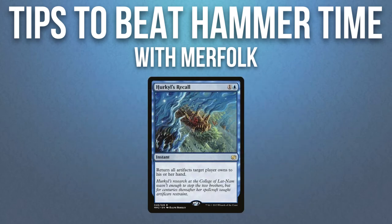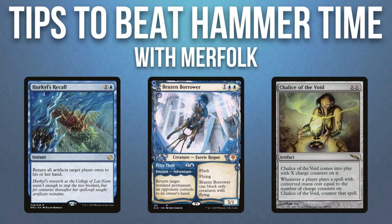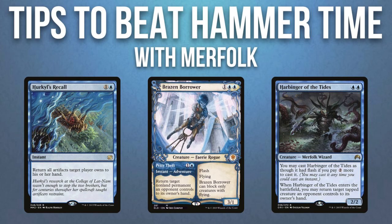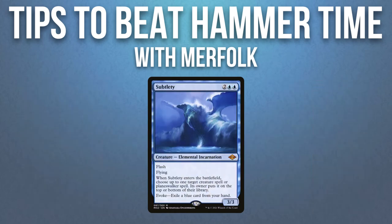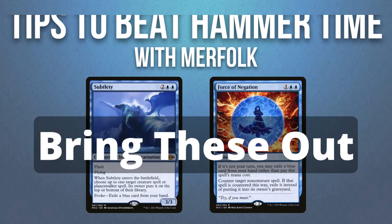When you sideboard, always bring in Hullbreacher's Recall because it's a huge blowout for your opponent. Bring in Brazen Borrower to deal with an equipped creature. Chalice of the Void could be a little too slow, so I wouldn't suggest bringing it in. If you have Harbinger of the Tides in your sideboard, I would also bring that in. Trim on all of your Counterspells because the targets are not really that great, and if it's necessary to cut some more cards, you can always trim on some Force of Negations.